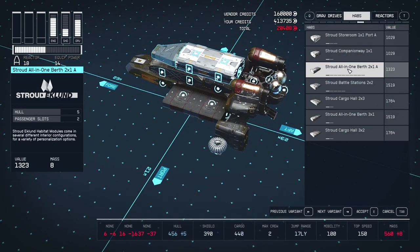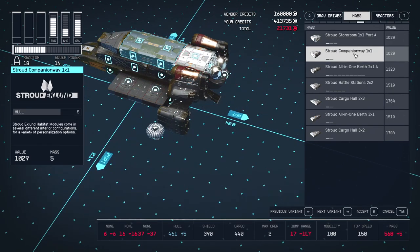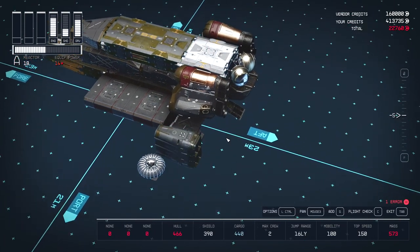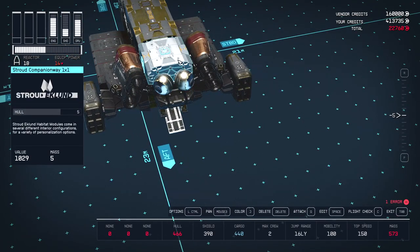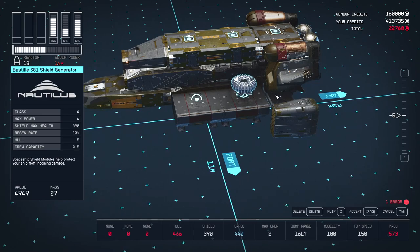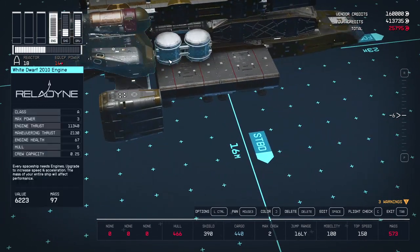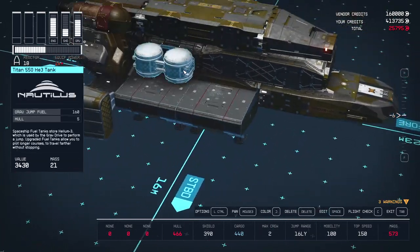Push the cowling 2 slots forward and add any 2x1 habitation. I tend to add a passenger hab because the ship doesn't have any passenger slots by default. You can put any 1x1 module above the grav drive — that will keep the drive protected from attacks from above. Put the shield and the fuel tank wherever you want; it's not a bad idea to put the fuel tank on the side of the reactor so the reactor is protected from direct hits.